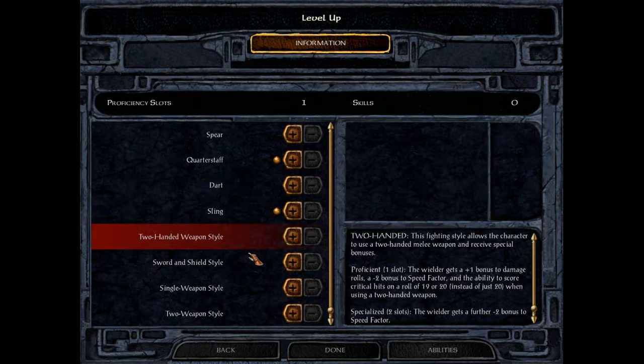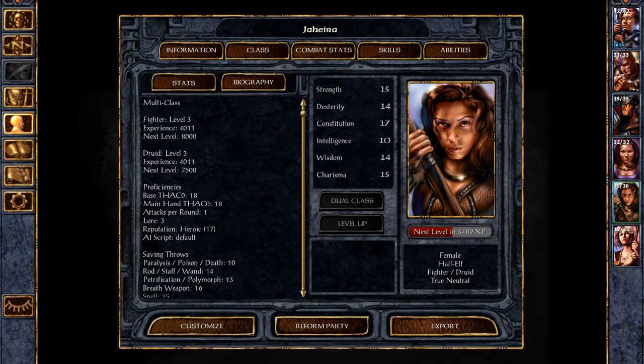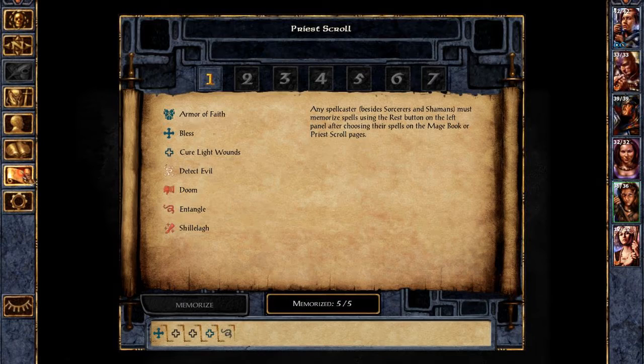She has a Quarter Staff and she uses it a lot, so why not? Let's go for it. And now, second level spells.